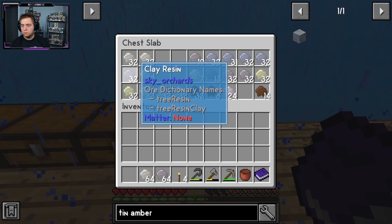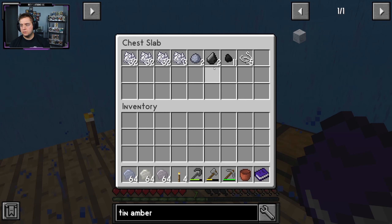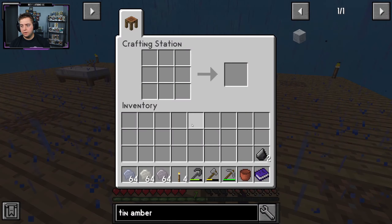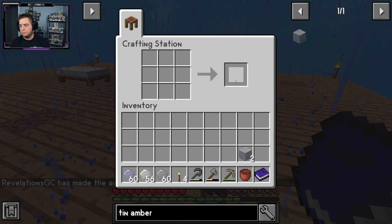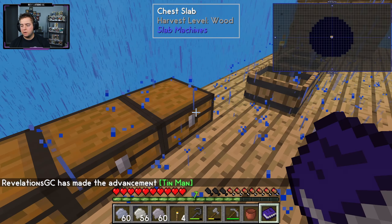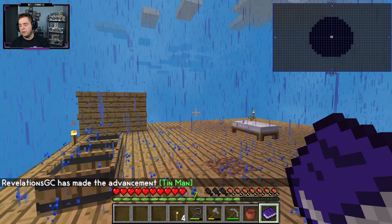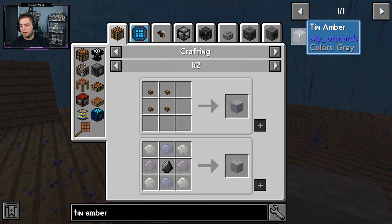So we need gravel, bone, clay, and flint right now. We only have two flint, so we just got a lot of this stuff for basically no reason. Let's go ahead and make two of these because that's all we can make. So we have tin amber.